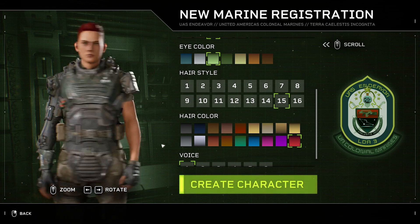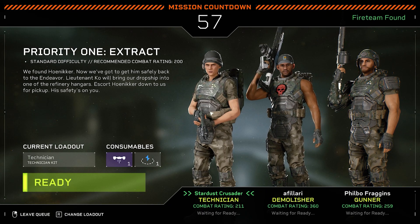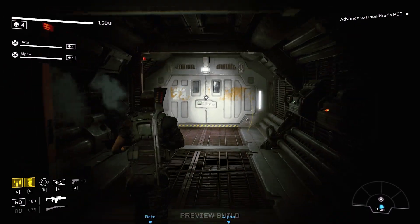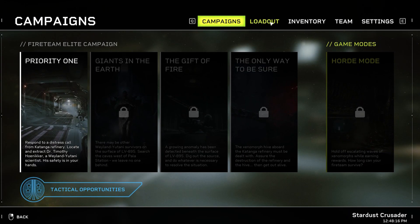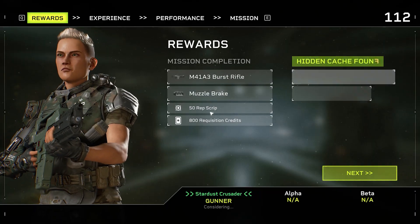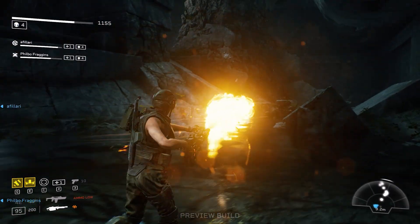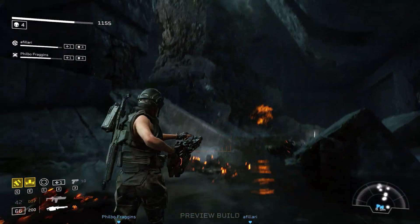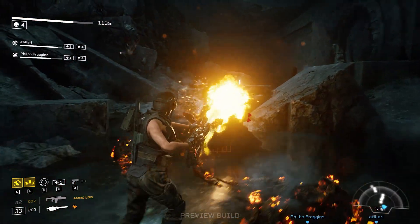You create your own marine in Fireteam Elite and join a team of up to two other players — or AI bots if you want to play alone — dispatched to investigate a Weyland-Yutani mining operation that has gone dark. At launch, the game takes place over four three-chapter campaigns, with each chapter lasting around 20-25 minutes. The overall feel of Fireteam Elite is similar to Left 4 Dead, with you and your teammates moving through an area and trying to accomplish objectives while constantly being attacked by waves of enemies.